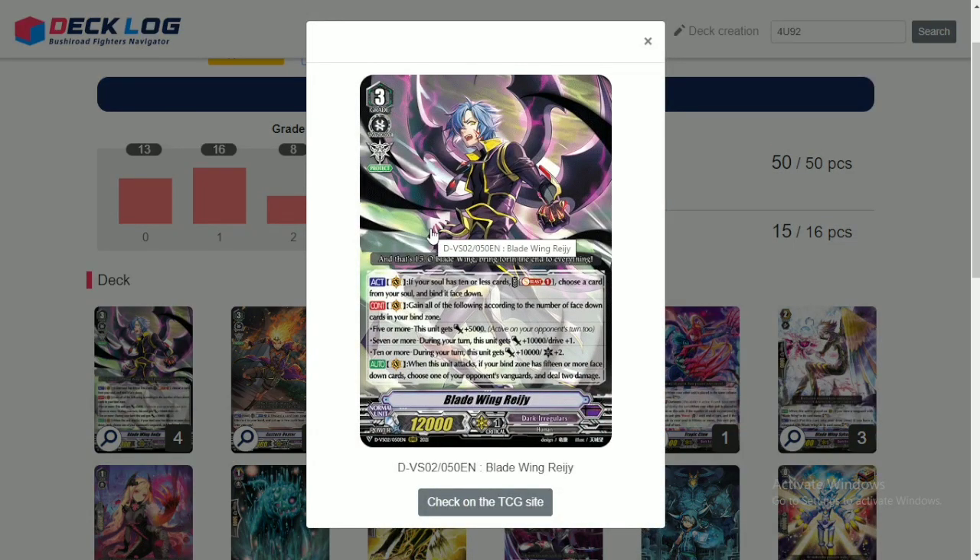We're playing 4 copies of Bladewing Reiji. His first skill is what procs his entire kit: soul blast 1, then choose a card from your soul and bind it face down. We can proc this skill many times — we deck thin like a mad lad and just on turn 3 proc all of these skills.